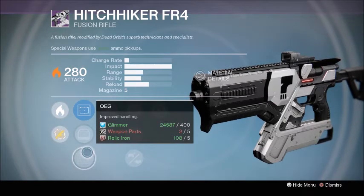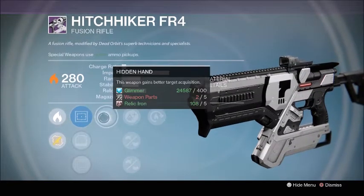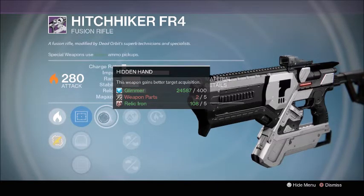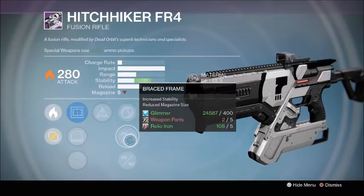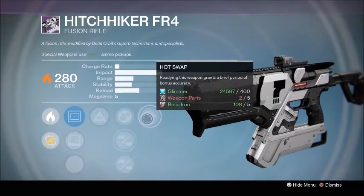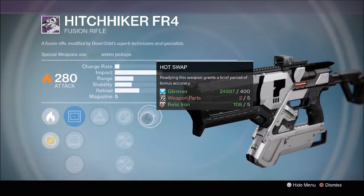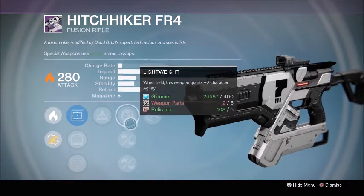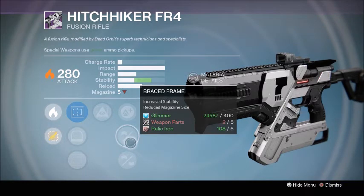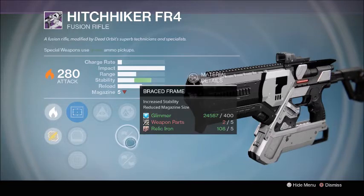You also get OEG, which is improved handling. The next perk is why this thing is so good - Hidden Hand, which gives better target acquisition, basically better aim assist. You get Lightweight down the middle, Braced Frame, Oil Frame, and also Hot Swap in the last column, which is considered one of the best perks for fusion rifles in the Destiny community.